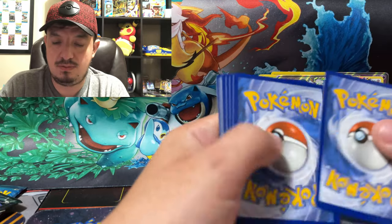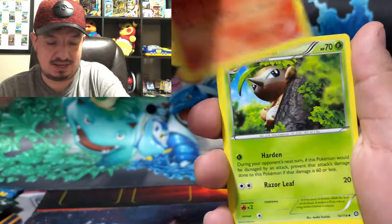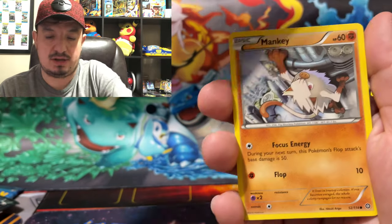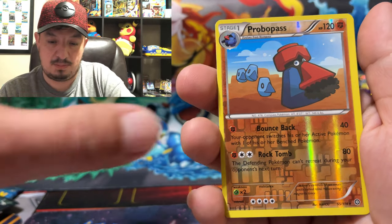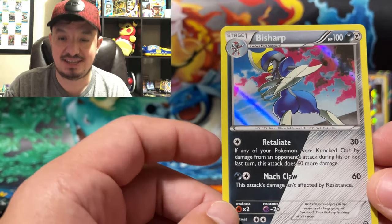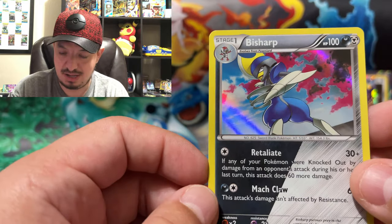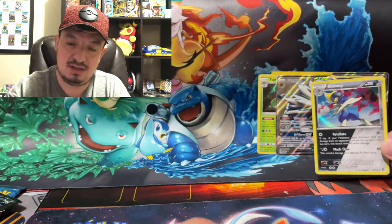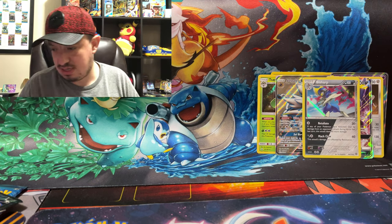One, two, three — we have a Rapidash, Nosepass, Braviary, Bergmite, Foongus, Mankey, Shellos, Diancie, Probopass, and a B-Sharp rare. Shiny! Yes guys, this is a shiny — a regular-colored B-Sharp, it's actually red, see it right there. This is a blue shiny. I think the double-type ones are shiny. Don't sleep on Steam Siege, I'm just saying.